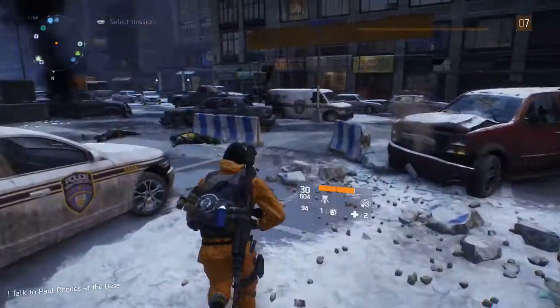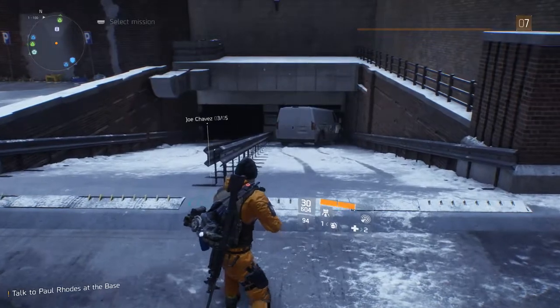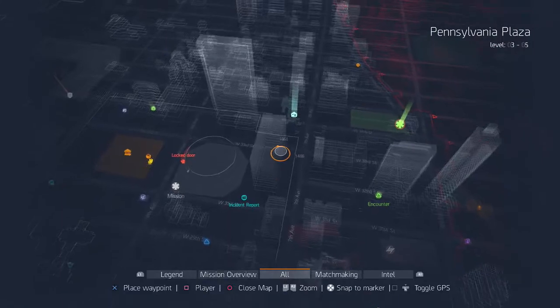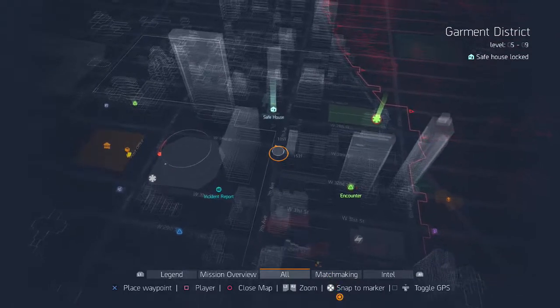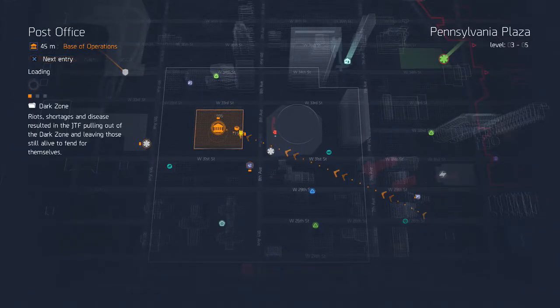We still have to talk to Paul Rods at the base — we still haven't done that. There are a few things we gotta do. Let's take a look at our map again real quick. There are a few side missions, some encounters here, a safe house there. I can't find the weapon parts but that's okay. There's that safe house which is a bit far. Why don't we fast travel here, talk to Paul Rods, and then unlock everything else including the other safe house.